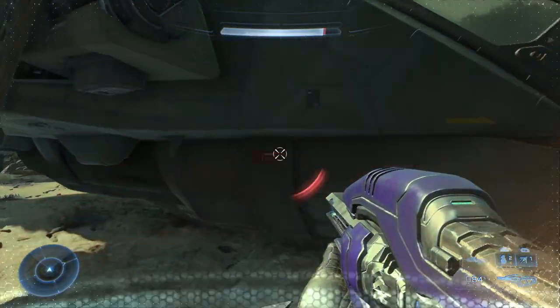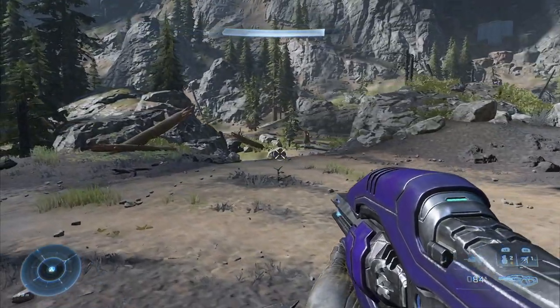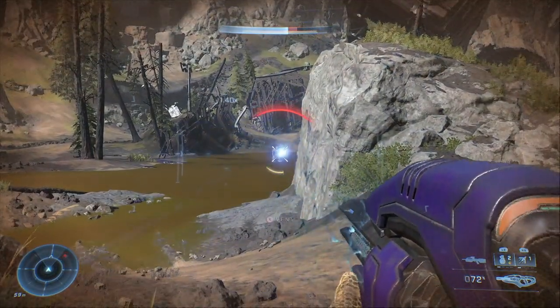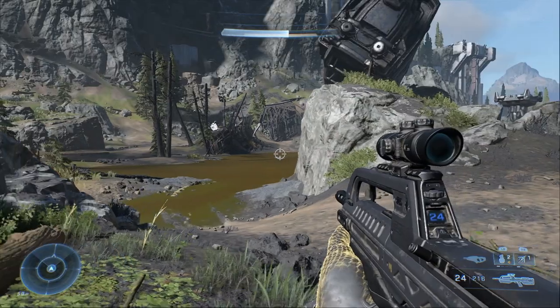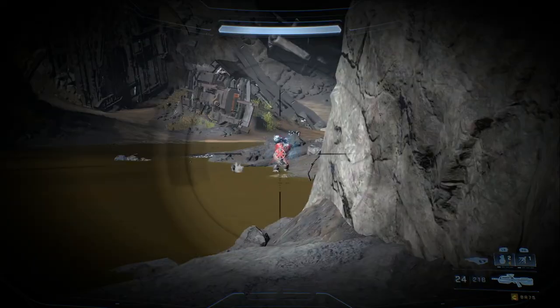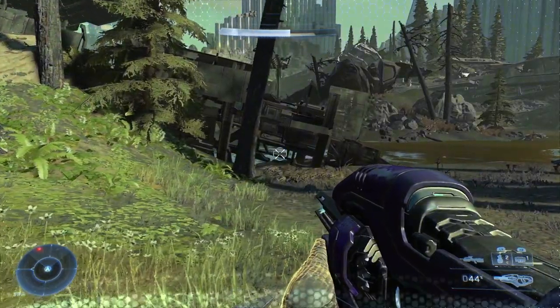Once you've taken out Hyperius and a number of the grunts around the area, circle back around and what you're aiming for is the dropship in the distance. There are a few more enemies you can take out in this area, and it's definitely worth spending some time circling around finishing them off. They're relatively easy, but if you get into a situation with Tavares when you've got them shooting at you as well, it just makes it way more difficult.